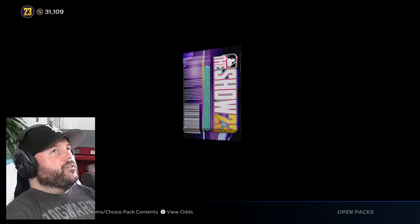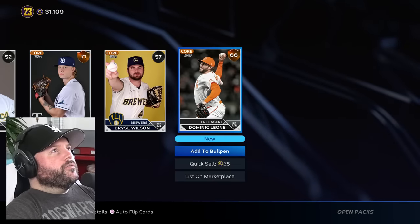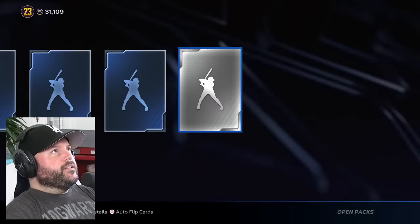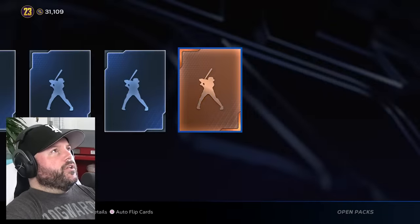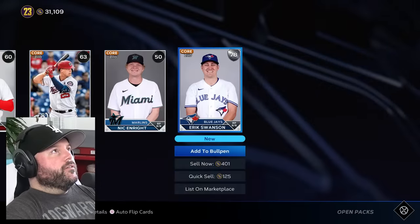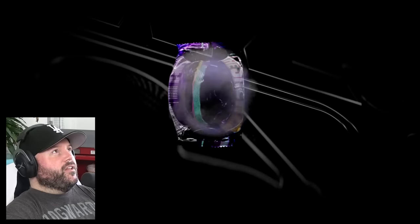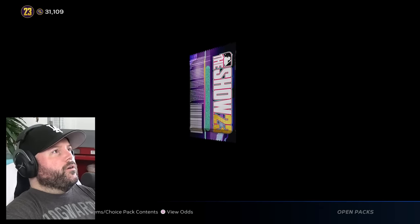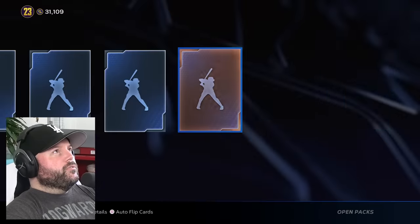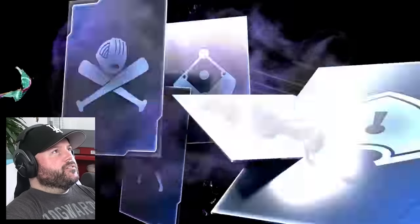248 packs left. It's been a while since we pulled a diamond. I'm going to go lightning fast until we get the diamond. I'm looking at my watch — 45 seconds challenge: if I don't get a diamond in the next 45 seconds, I'll open a chase pack. 34 seconds left — come on. 27 seconds — 23 seconds. That doesn't count as a diamond because it's not a player. 15 seconds — 9 seconds left. Come on, open the freaking pack — 5 seconds. Time's up.